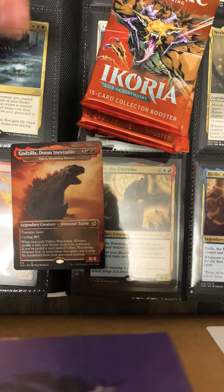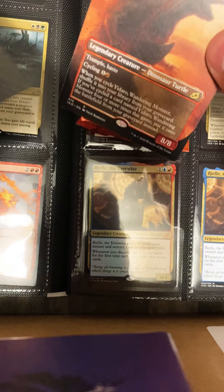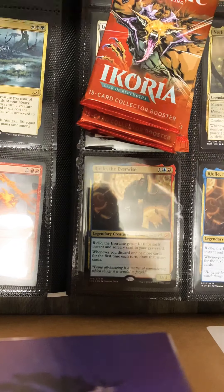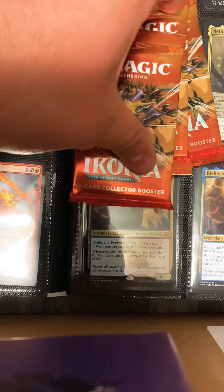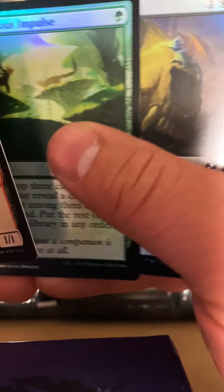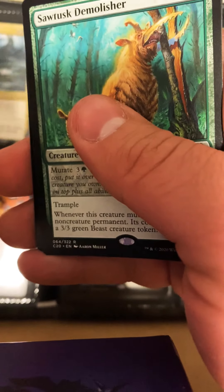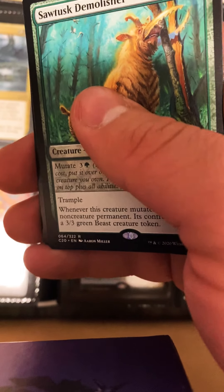I'm looking for all of the Triumphs — all of them. This is not looking too bad. How many packs do we have left? Three packs — holy smokes. For 20 bucks a pack, this stuff sure has value. I really can't complain. What's our commander? Sawtusk Demolisher.